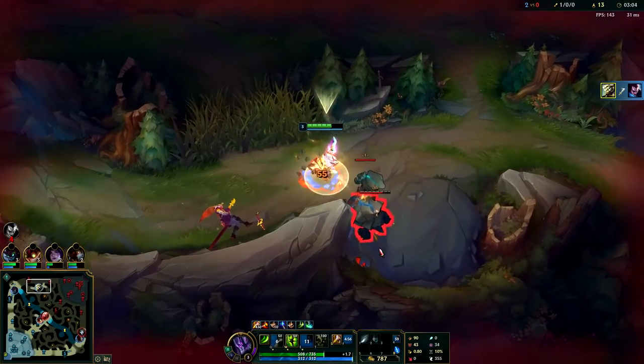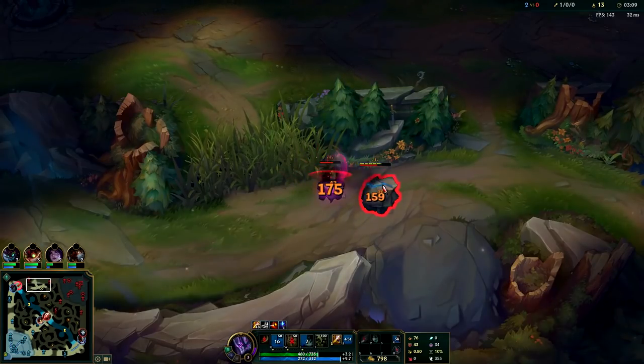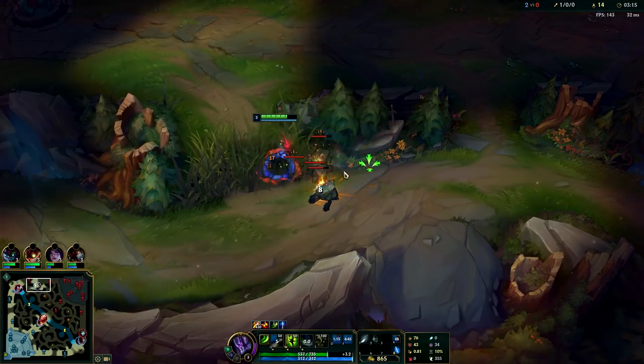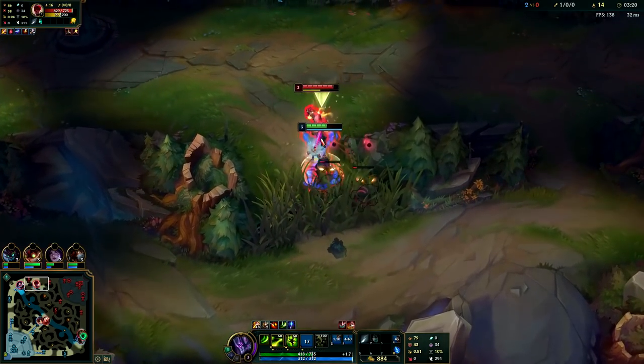Got him. I tried to save my Q when I thought he was going to flash, so I got my double strike up and then he walked right out of the wall. I pressed Q at that point — he was smart and held it, then I flashed the wall. It turned out my red buff was going to kill him anyway. I was level three, he was level two.